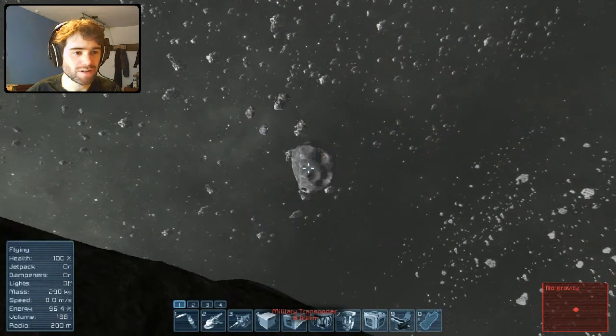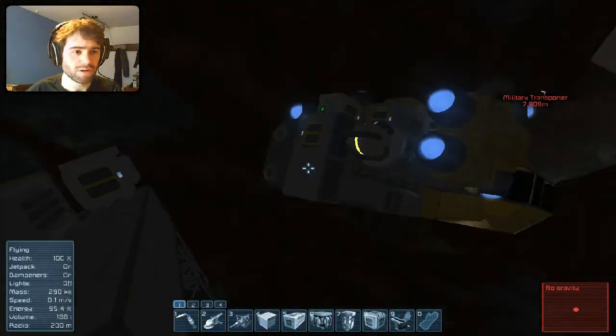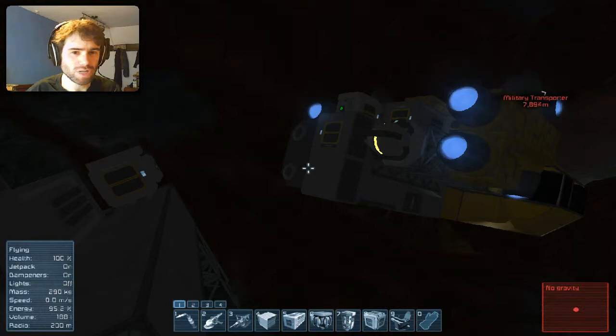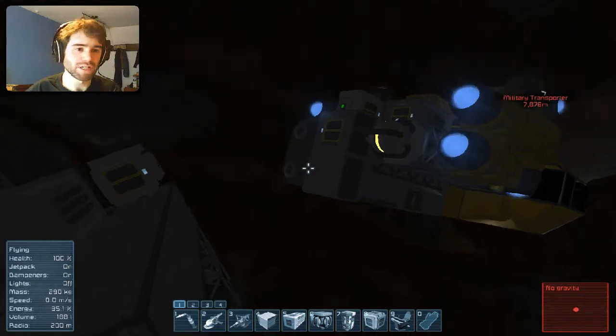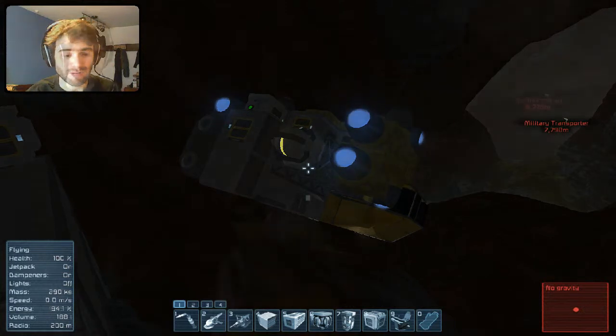Oh, that one looks rather nice — there's a lot of iron on there. Anyway, we need to dismantle our starting ship. Because although it's good, it's a bit big, it's a bit lumbery, it's not great for what we want. So I'll get to dismantling that and I'll be back in a minute.